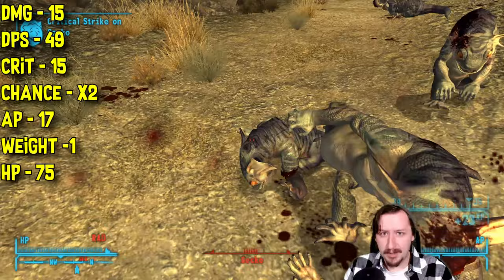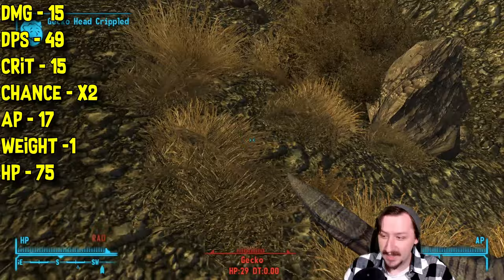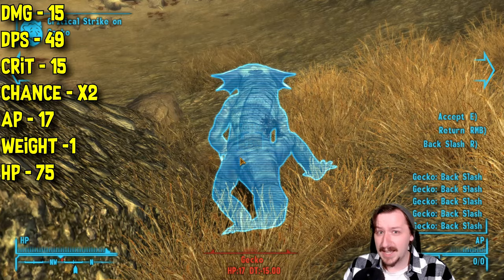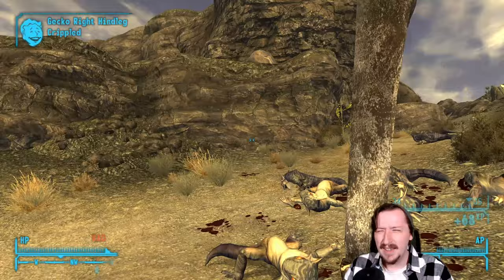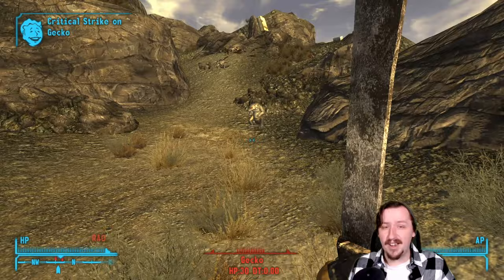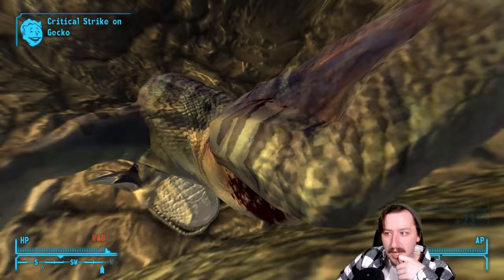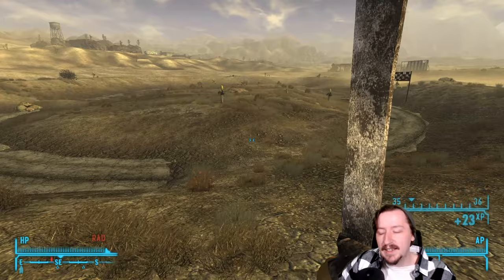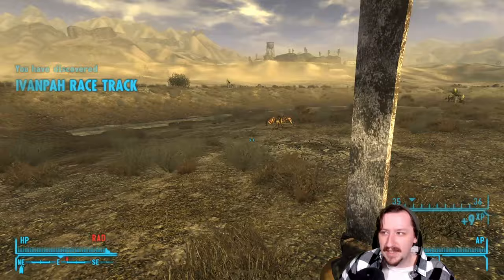The broad machete has 15 crit damage, costs only 17 action points — actually lower than brass knuckles — giving it a niche with AP-focused builds early on. It weighs only 1, one less than the regular machete, and has 75 item health, slightly better than the base. It doesn't have the increased limb damage of the regular machete, but I'd still call it a better option overall. It's a solid early-game weapon for melee or unarmed builds when ammo is scarce. I'd put it a tier higher than the standard machete — C tier — though it falls off hard in the late game.